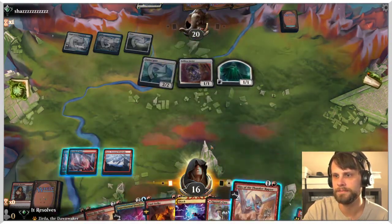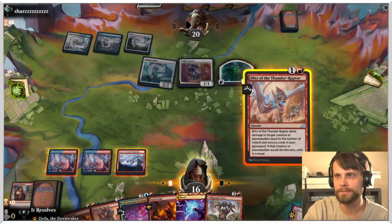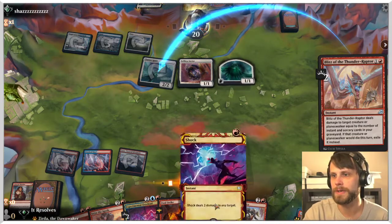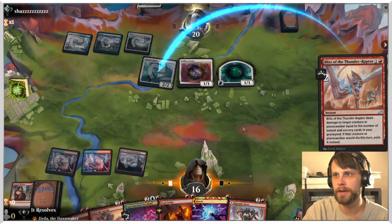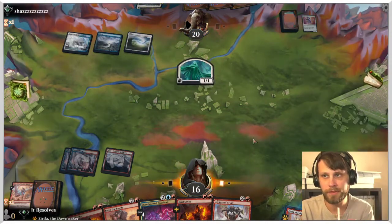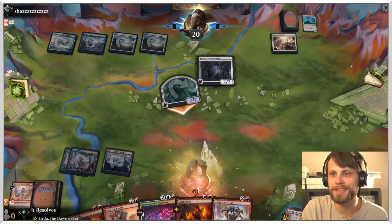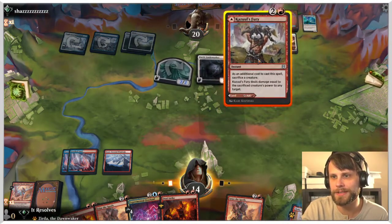We can kind of double up here potentially, which might just be the best play. Getting rid of their Selfless Savior and Clarion Spirit seems pretty good because I assume they do the trick in response and then we just Shock it in response too — we kind of get a two-for-two out of the deal and they're left with just a 1/1. They're questioning how this actually works, which I think is funny, but we just get to shock it in response anyway. Also, Caitlin went to get a Diet Coke and instead got a Dr Pepper accidentally.